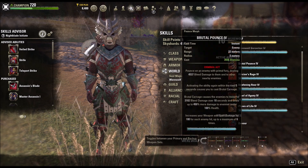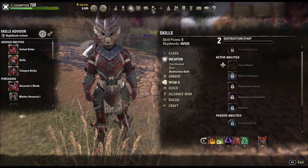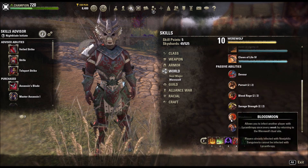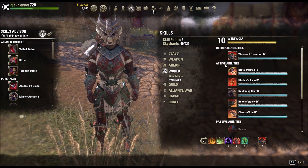And then obviously Werewolf Form is what I use on both bars. You don't have to use it on both bars, but I do. So for the Werewolf skill tree, we're taking everything here. You don't have to take Blood Moon, but I like to give away free Werewolf Bites.